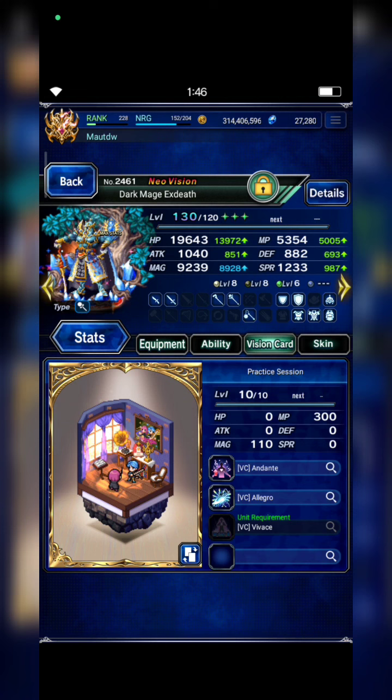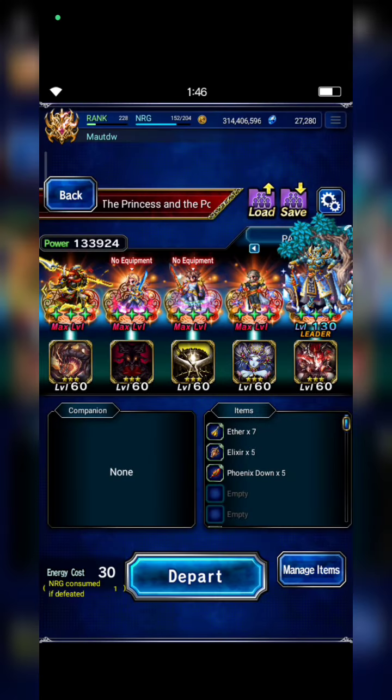I equip XZ with Olivera and set Asura on him. If you don't have Asura, you can choose Diabolos. Okay, here we go.